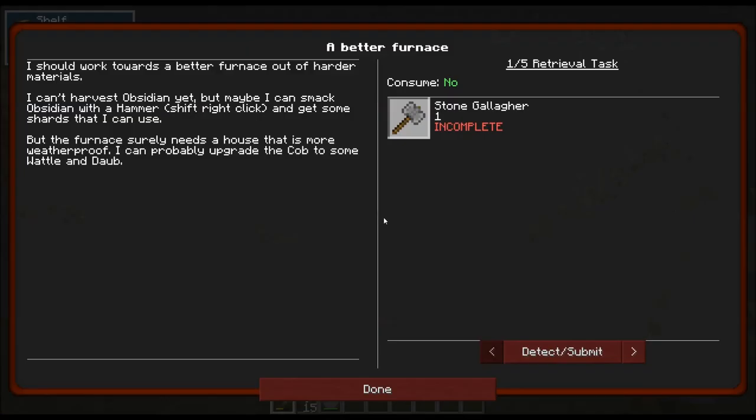This episode we are going to make a furnace — a better furnace. I should work towards a better furnace out of harder materials. I can't harvest obsidian yet, but maybe I can smack obsidian with a hammer, shift-right-click, and get some shards that I can use. But the furnace surely needs a house that is more weatherproof. I can probably upgrade the cob to some wattle and daub.